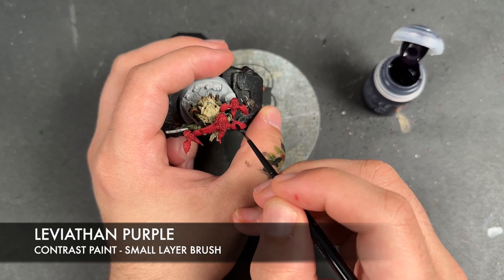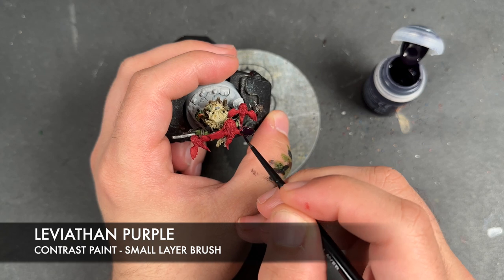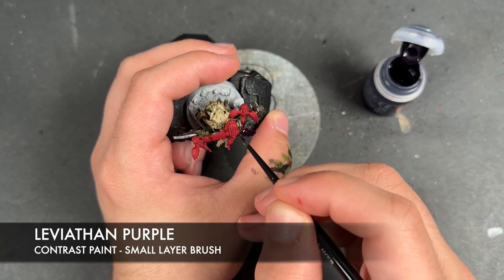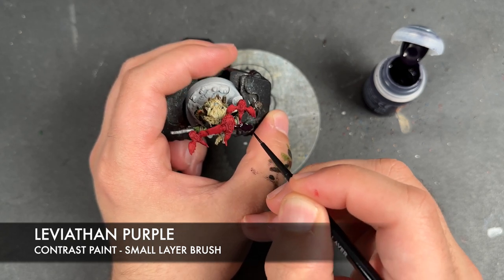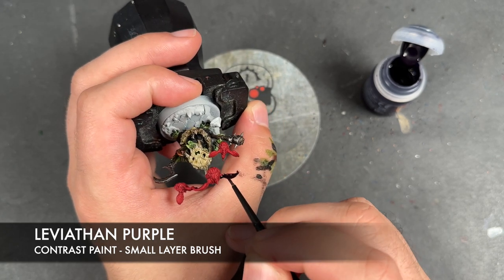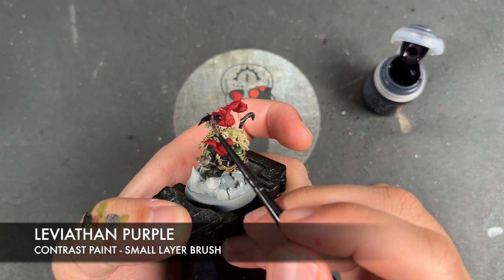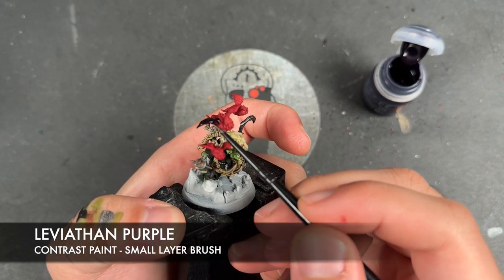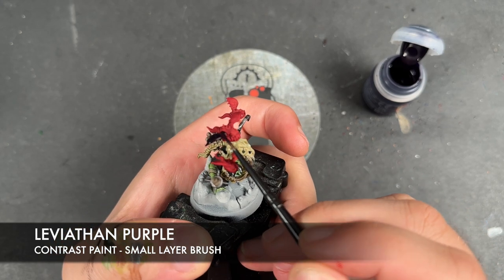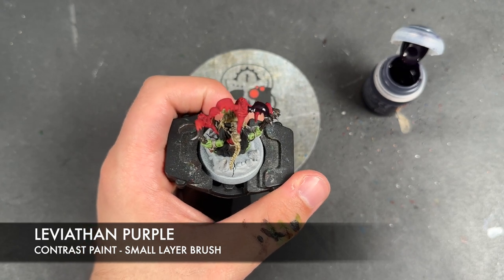We're just going to get in here and apply this all over - it's going to look very very dark, but that's intentional. We're going to apply it over like that, coming up to the middle, going over the spine of the wing like that. Then we're going to very quickly wash the brush.